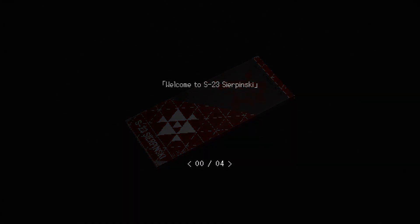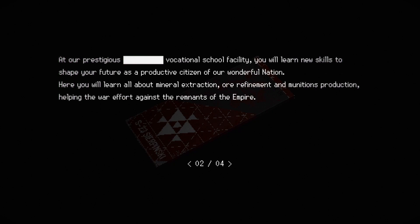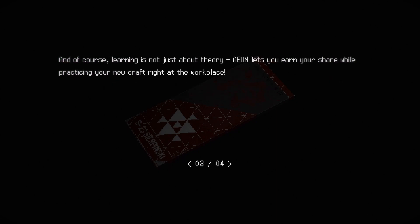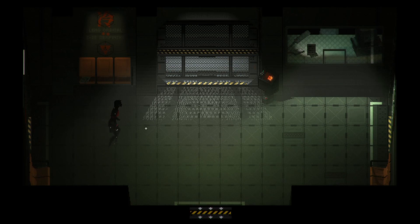At our prestigious vocalization school facility, you will learn new skills to shape your future as a productive citizen of our wonderful nation. Here you will learn about mineral extraction, ore refinement, and munitions production, helping the war effort against the remnants of the empire. Aeon lets you earn your share while practicing your new craft right at the workplace. Concerned about your family, friends, and former colleagues? Ask a protector about your ration sharing plan - a portion of your ration marks will be sent to your beneficiary of choice. Seems pretty weird - they wouldn't look out for them, just send my rations? I'd probably end up doing it but damn, I'm eating less.